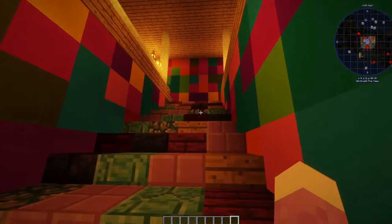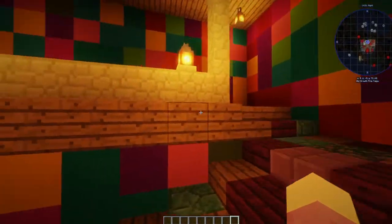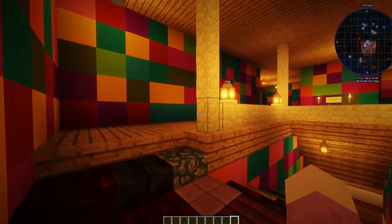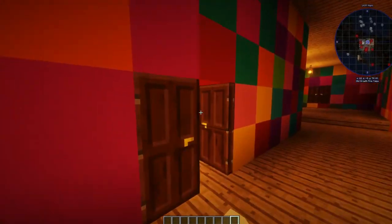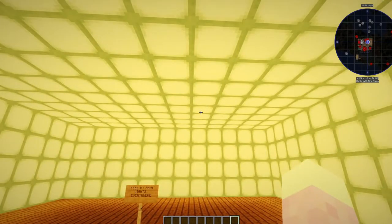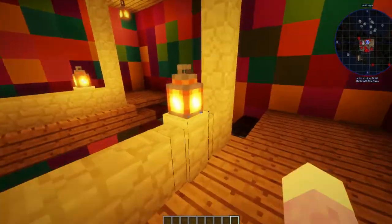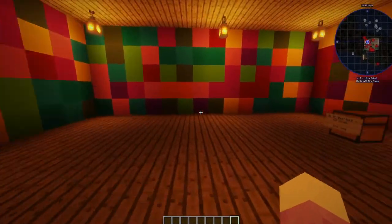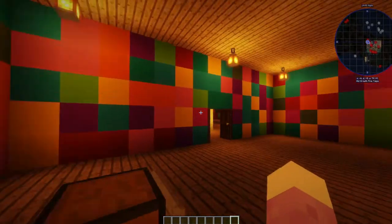And then upstairs — this is obnoxiously bright. I did all the staircase and all this with just random blocks in here. I made him feel my pain — just sea lanterns everywhere.